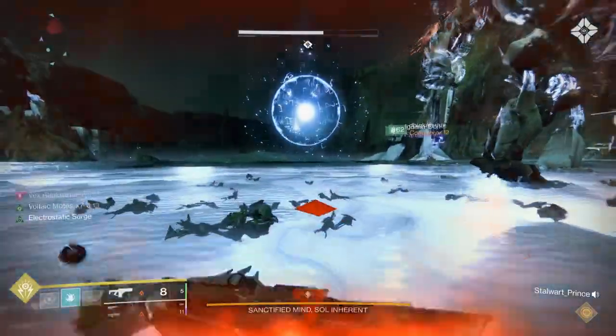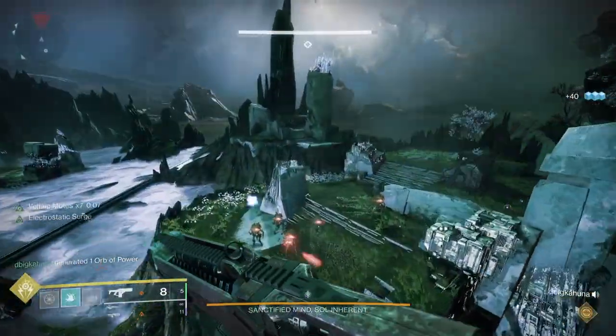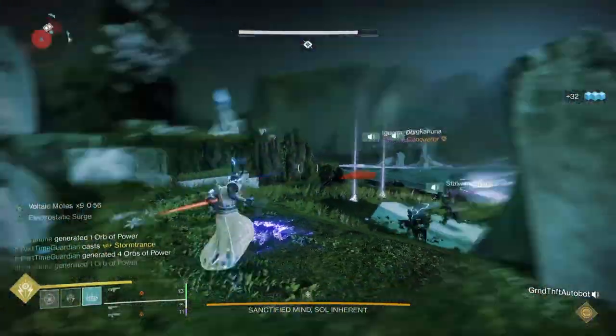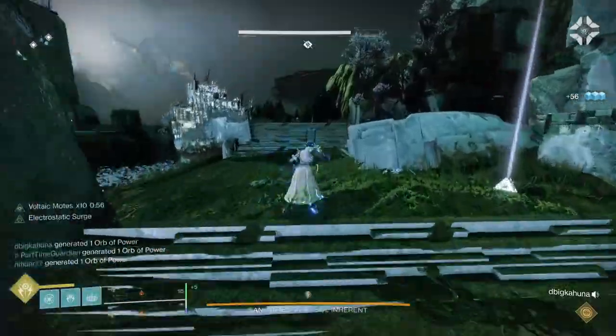Next comes Shadowkeep, which gives you some essential exotics in Divinity, Witherhoard, and Xenophage, as well as others. On the content side, you get Pit of Heresy, which is a great source for high-stat armor, and Garden of Salvation. On the downside, the campaign's pretty weak, the raid can be hard for new players with limited loot, and the dungeon is pretty tedious — not really my favorite.